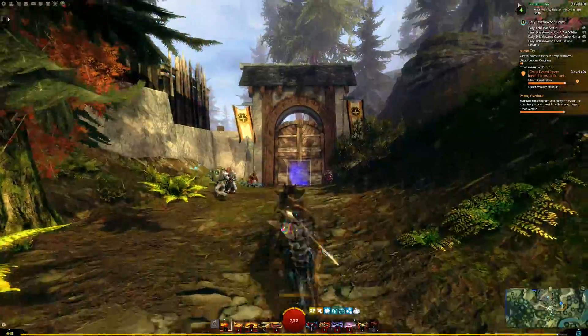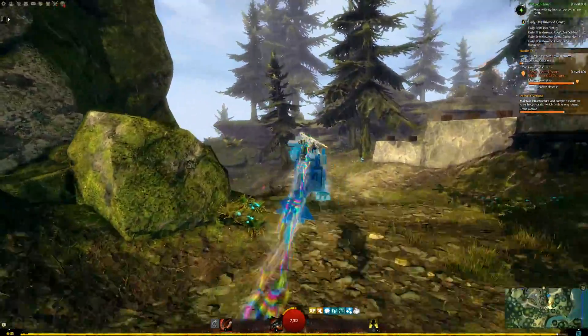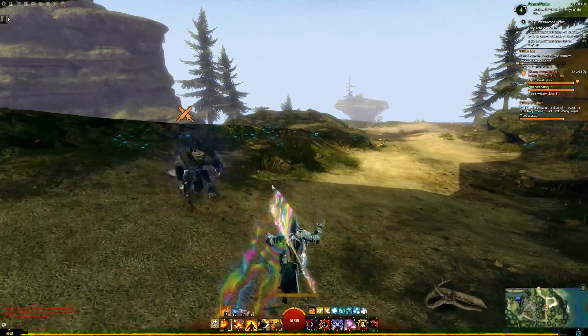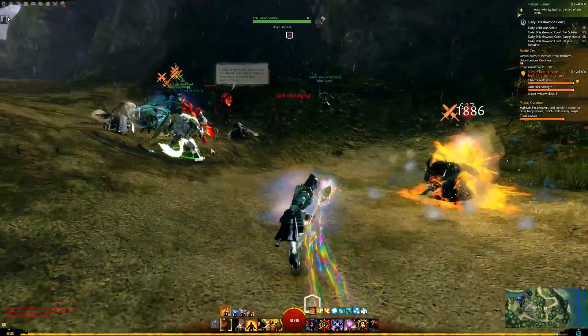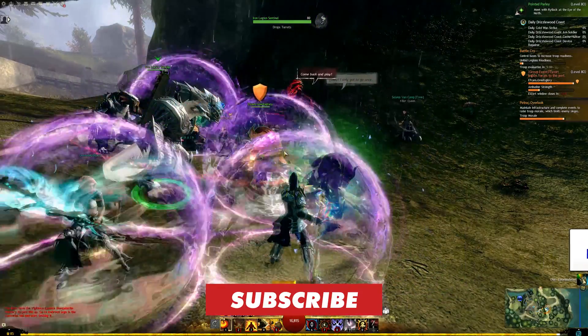For reference, I play on a 144Hz 1440p monitor with a one-millisecond refresh rate, AMD's Ryzen 5 3600, a Radeon 5700 XT GPU, and 32 gigabytes of DDR4 3600 speed RAM. For me specifically in Guild Wars 2, my CPU is the bottleneck of my system. If you find any of these tips helpful, please remember to like and subscribe — it really helps the channel. Now let's get into it.